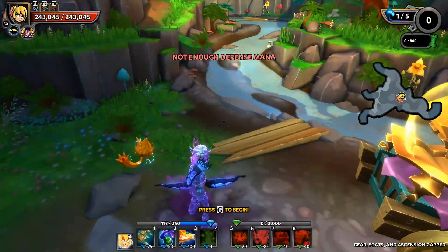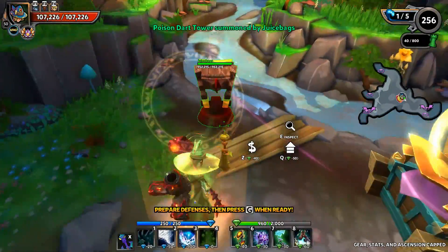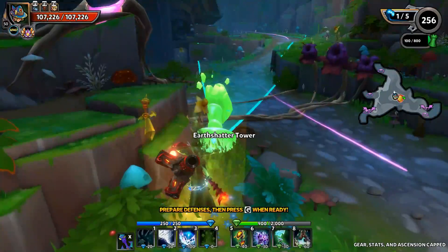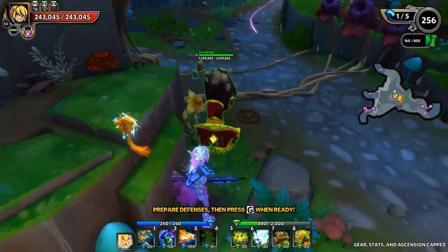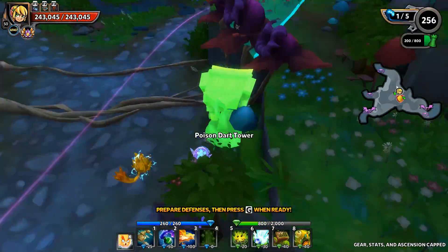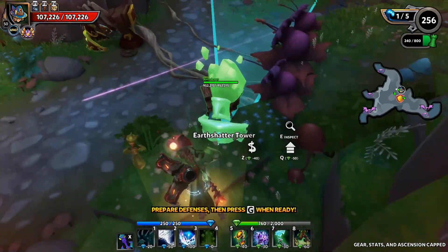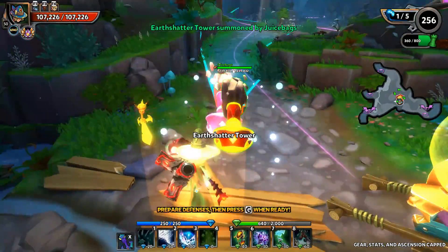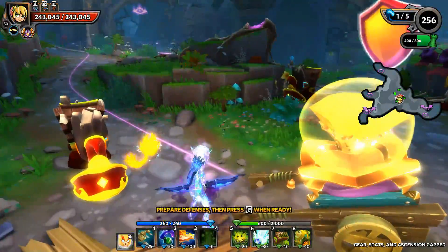We're going to start things off with a Poison Dart Tower and we'll throw an Earth Shatter on each lane. I want to make sure to get some good crowd control in every lane. We'll go with a Poison Dart Tower over here, another Poison Dart Tower that way, then an Earth Shatter directly behind it, and here in this lane we'll go Earth Shatter with the Poison Dart Tower in front. We've got 400 DU left.